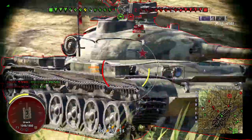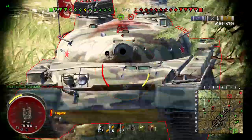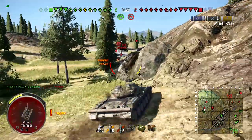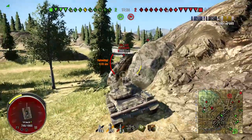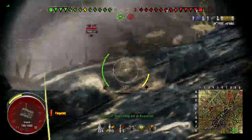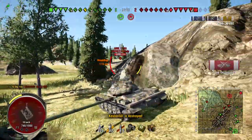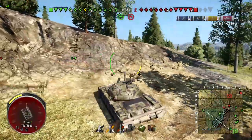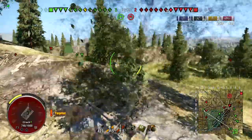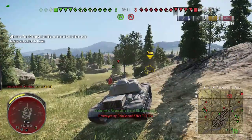He can beat me in a hull-down, but can he beat me straight up? He starts with more hit points. We shoot each other, and I shot into his track but I don't track him. I'm sorry buddy, but you get to go back to the garage. He turns his side to me to make it really easy. I tried to make sure I went for a tracking shot just in case I didn't hit him — I'd at least lock him in place for my teammate around this corner — and there's four waiting for him.